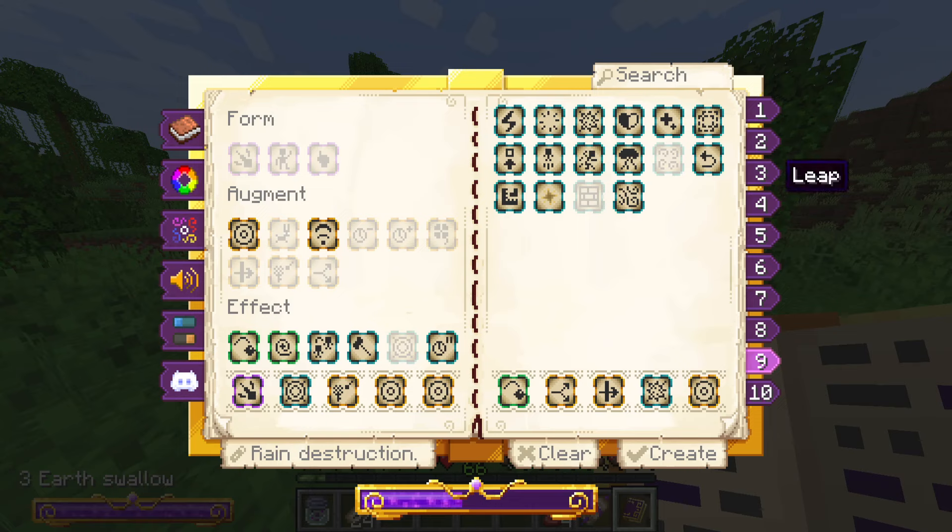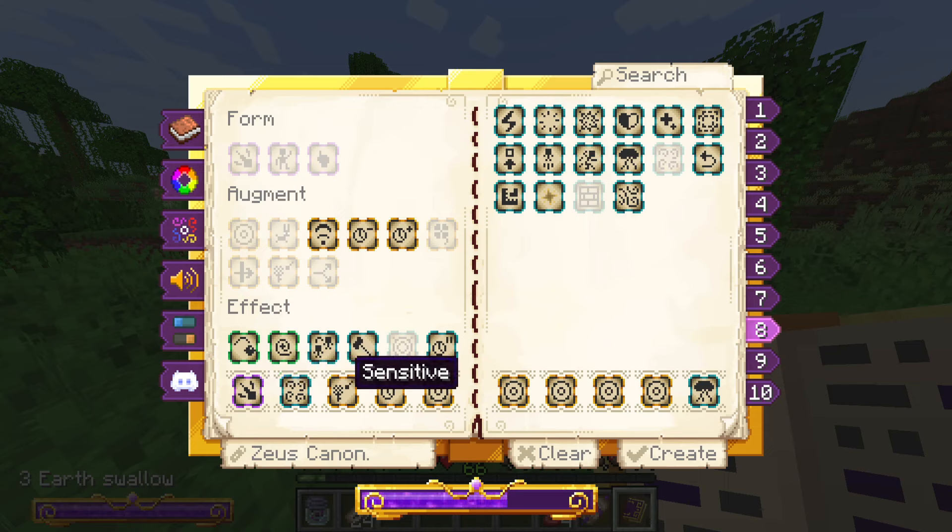The next one I'm going to show off is called Zeus Cannon. The formula is: projectile, linger, sensitive, extend time, AoE, AoE, AoE, AoE, AoE, AoE, and lightning.